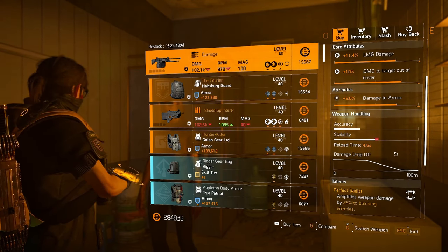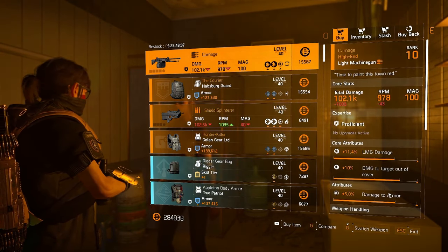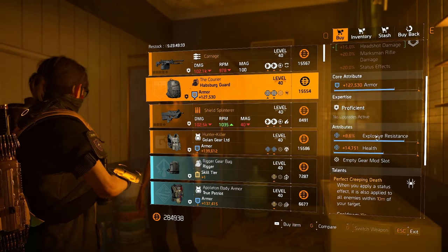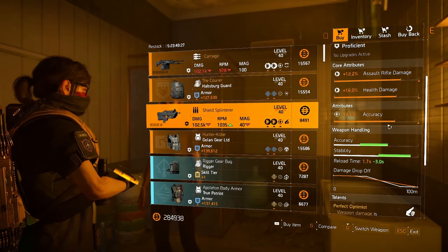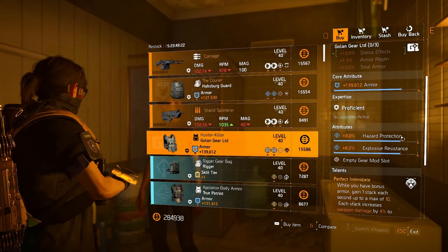The Carnage has damage to armor — pretty well rolled. I think this is available elsewhere but if not, pick one up. The Sadist: if you've not got one, this is a good pickup. We've got a Courier that looks like an absolutely horrendous pickup — yeah, not good at all. Shield Splinter this week is actually pretty good, just change the accuracy to damage target out of cover, and not a lot of optimization to do.